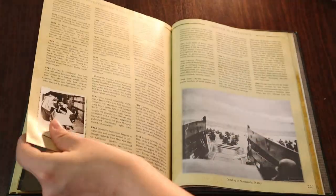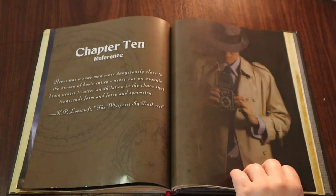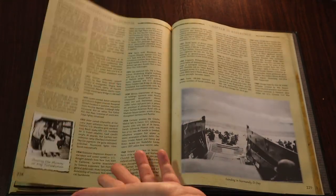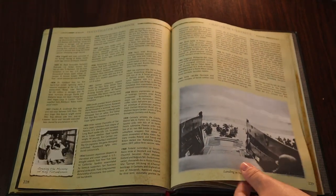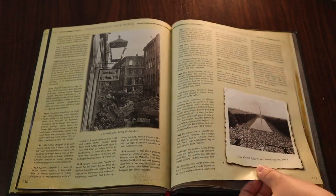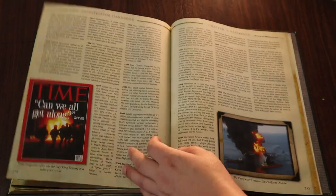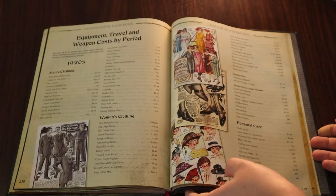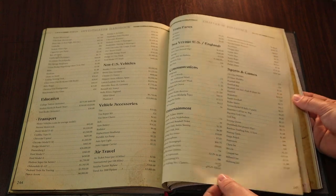There are a couple of setting options for this game. The primary one in the base game is North America in the 1920s, Massachusetts to be precise. Though if you're looking for other settings, there is Cthulhu by Gaslight, and there are several other supplements that take place in different parts of the world and different points in time. Lovecraftian lore and setting is really popular these days, and it wouldn't be hard in my opinion to tweak this game to suit a new setting.